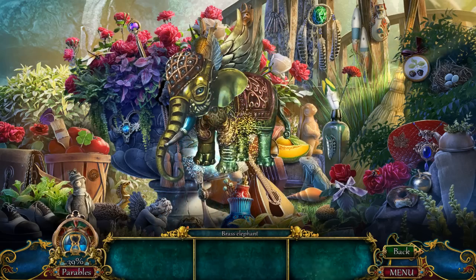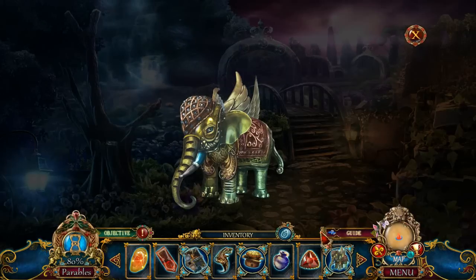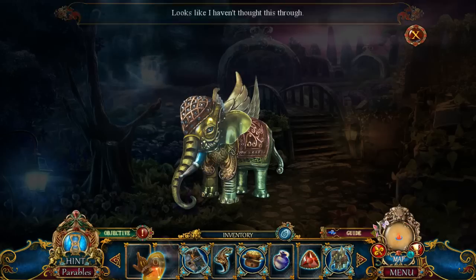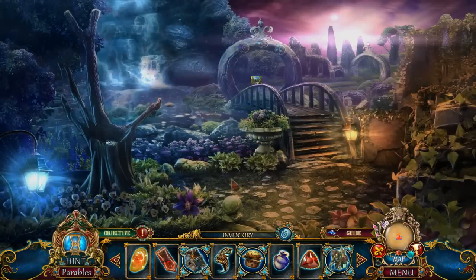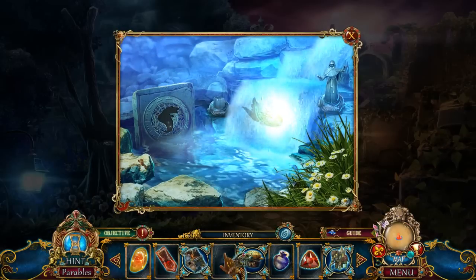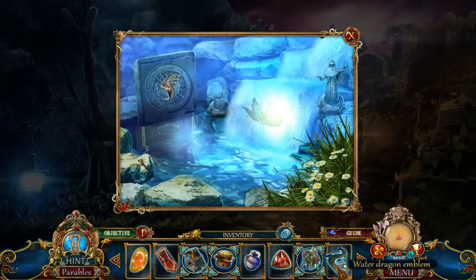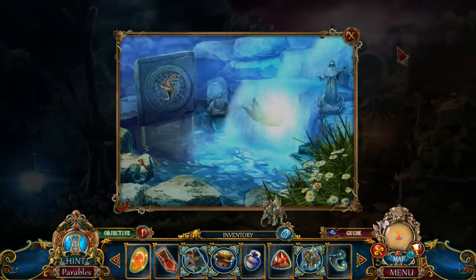Elephant! That is a cool elephant — it has wings. Look at that thing. That is awesome. It's a brass elephant. What does it want? Something was torn off its shoulder. I don't know what it was. Whatever shall we do? Water dragon emblem. Okay, that was what I was expecting.